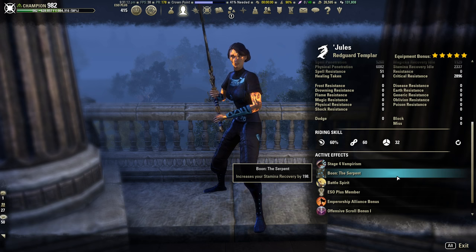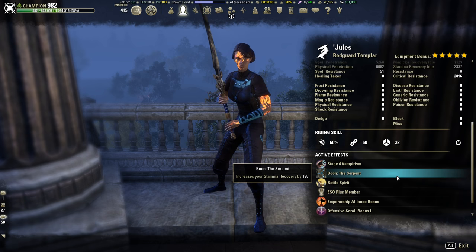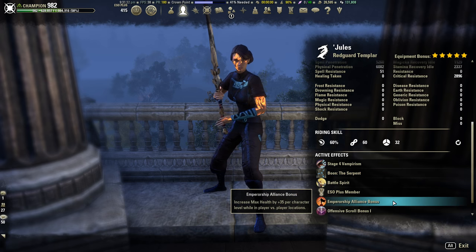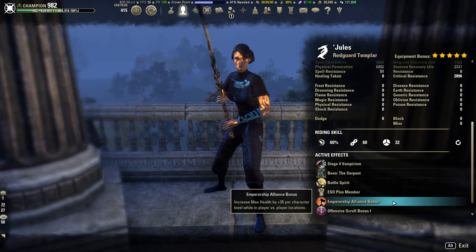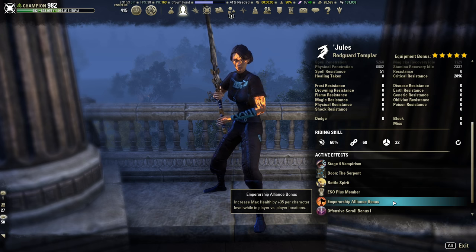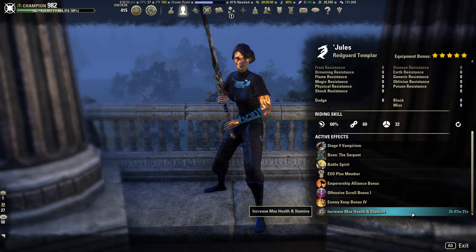Ultimately I made the choice to go with about 40% crit and fewer sustain issues, as opposed to about 52% crit with harsher sustain. That's something you'll have to choose for yourself based on your playstyle — whether Thief or Serpent fits better. I also have an EMP bonus here, which is a bug on PC right now. My alliance, EP, doesn't even have EMP, so I can't remove this buff. Without EMP your health should still be around a comfortable 25k, so it shouldn't be an issue.